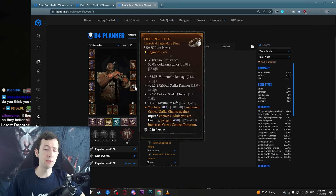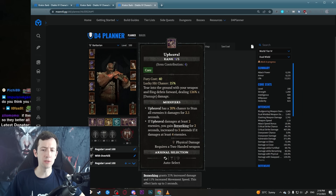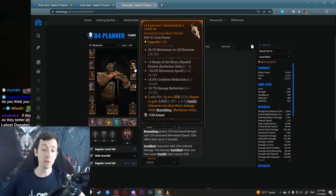Then we have the Encroaching Wrath I mentioned. We have the Smiting aspect — this is just extra crit and extra crowd control duration. We're not really crowd controlling heavily in this build, but there are some stuns: a 2-second stun from Iron Maelstrom and a 2.5-second stun sometimes from Upheaval. The CC effect is not that crazy but the crit is relatively useful so I put it in here. I have the Berserk Fury aspect for fury while berserking, which we have near permanently from using Upheaval.